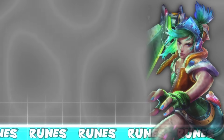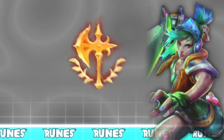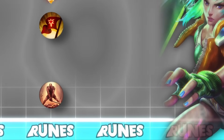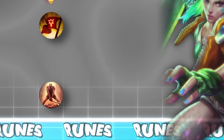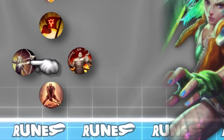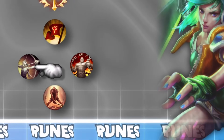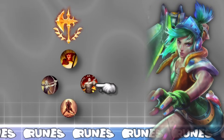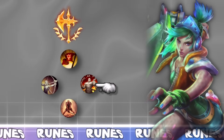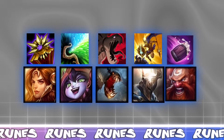The main keystone for Riven will always be Conqueror, as Riven can stack it up pretty fast and this is where most of your damage comes from. For the other runes in Precision, we'll always go Triumph and Last Stand as they are simply the best — you never have to change these. The only real decision is when to take Alacrity versus Tenacity. I will take Tenacity when the enemy team has forms of CC that cannot be outplayed, such as Leona, Lulu, Pantheon, and Gragas.